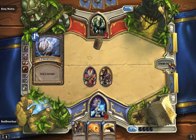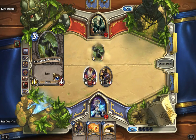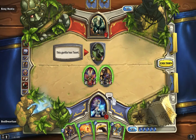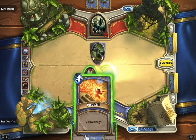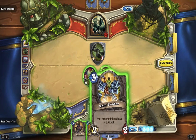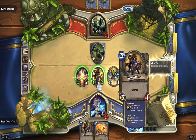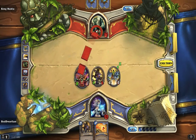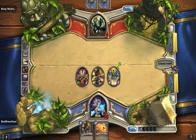All righty Mukla, what do you got? Ow. Silverback — taunt. What does taunt do? Enemies must attack this minion. Okay, bananas. So actually let's put this out, and now he goes in — smash smash face, good good, and voodoo to face. And you do that voodoo that you do so well.